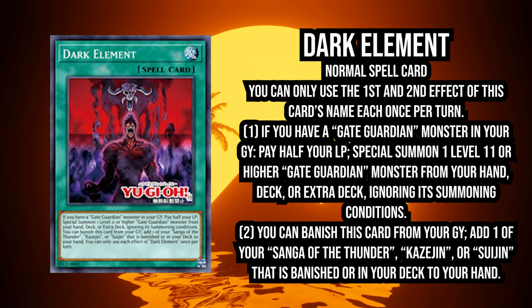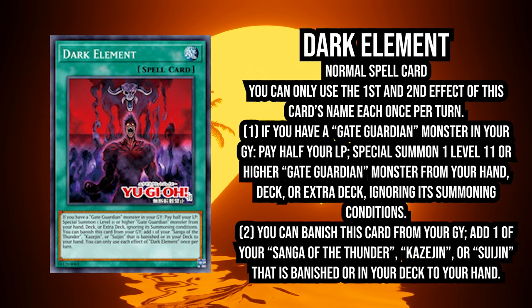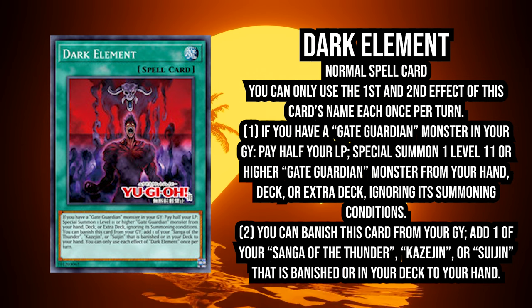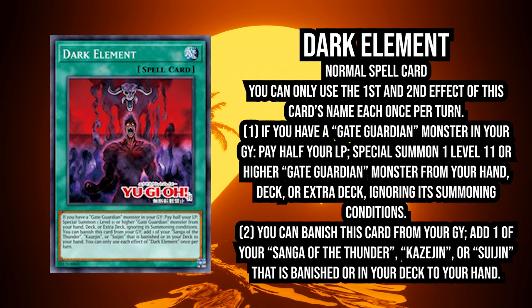You can banish Dark Element from your grave, and just like every other Gate Guardian spell and trap, it gets to add one of the names from Deck or Banish Pile to hand. It's good support, don't get me wrong, but it's not what we needed. What we needed was a way better start. We need better starters, we need something that stops Gate Guardian from being entirely two-card combos that somewhat get you there.